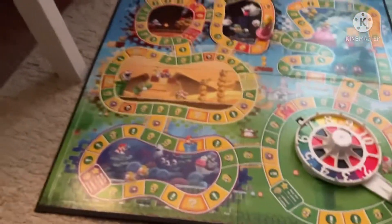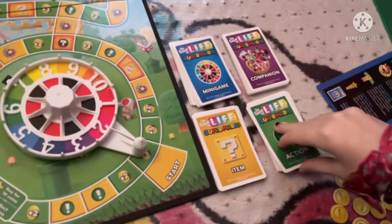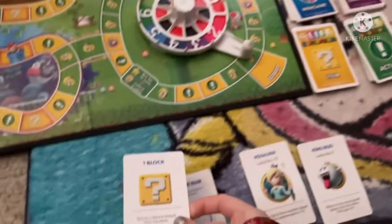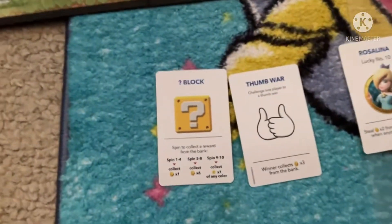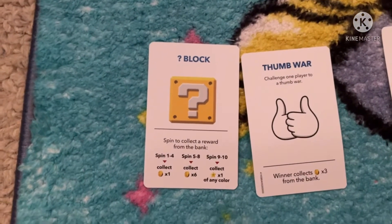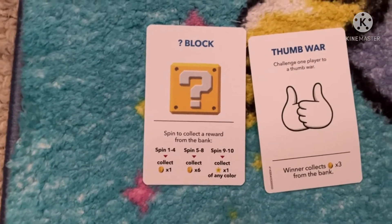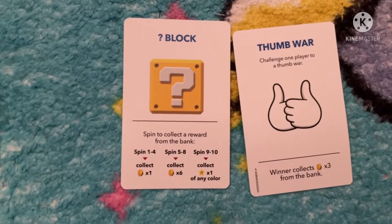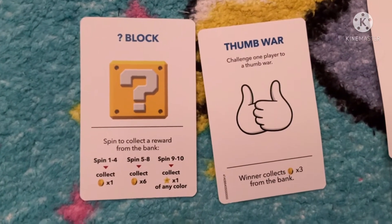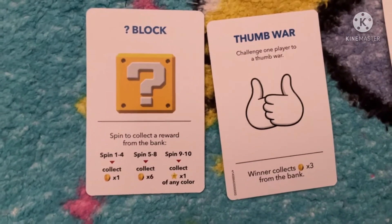Next, if you land on the action space — which is on the green exclamation mark — then you have to pick an action card. I picked this card and it says: spin to collect from the bank. Spin one to collect one coin, four or five to collect five, eight to collect six, and nine through ten to collect one of any color.